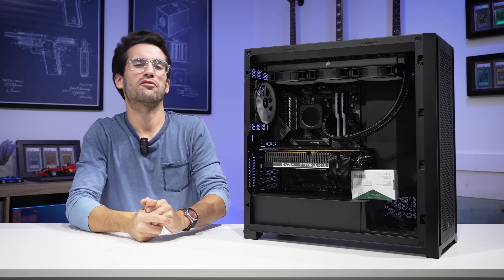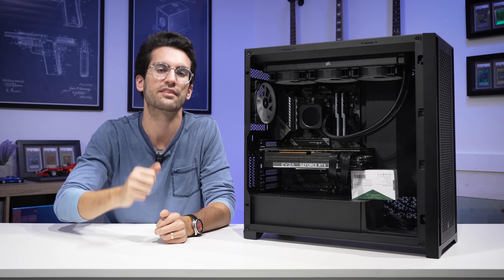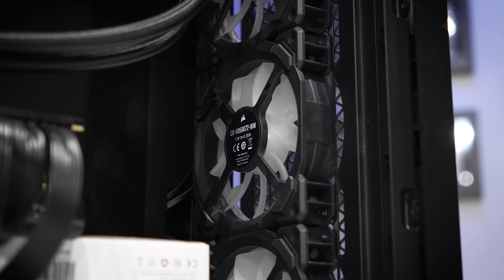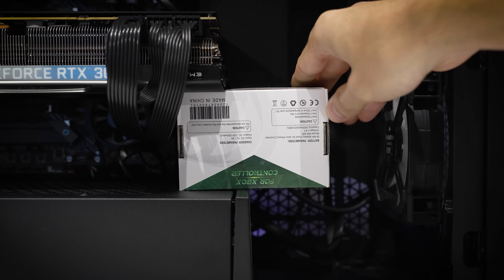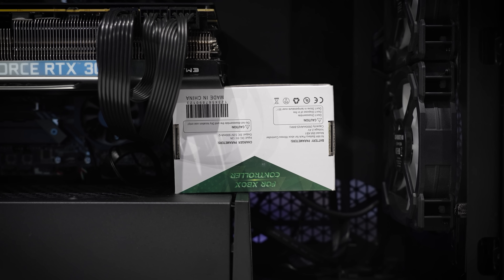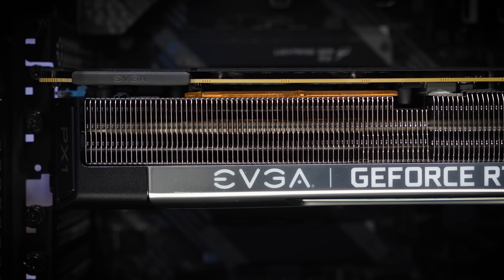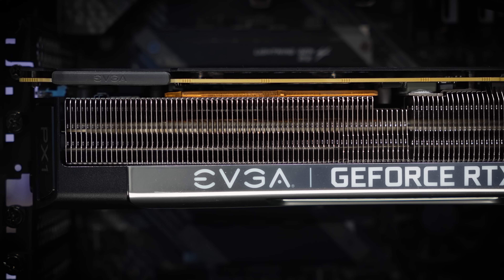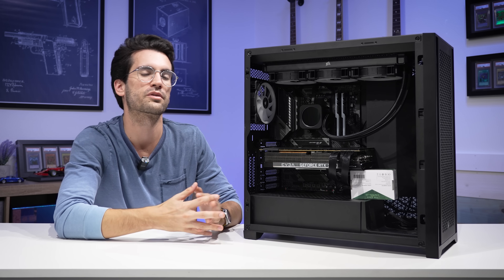Hello and welcome to Fix or Flop. If you're new and you have a broken system — or maybe a friend or family member does — and you'd like a chance to have it fixed for free, you can submit a form linked in the description. For this system, there is a box holding up the RTX 3090, which was at the owner's discretion — he felt the card was sagging too much and used an Xbox adapter as a makeshift support. It's stable, but I want to give a much more discreet bracket later in the video. This is a very expensive EVGA 3090, and it does sag quite a bit, so we want to avoid any de-balling issues in the future.